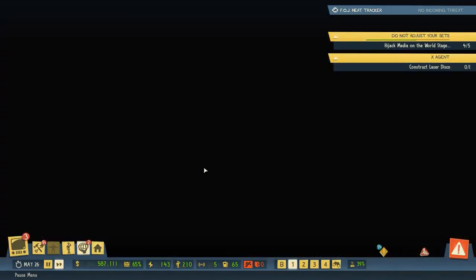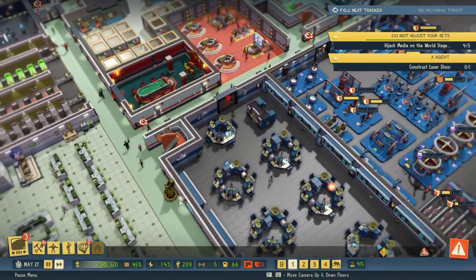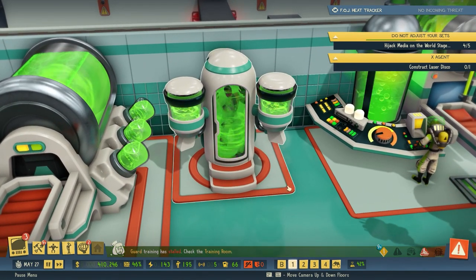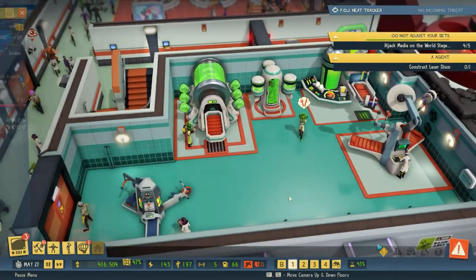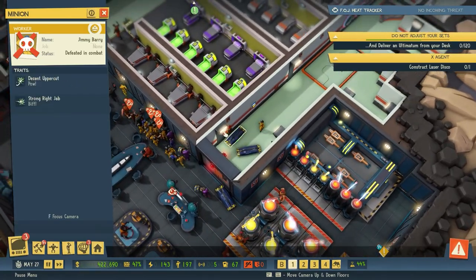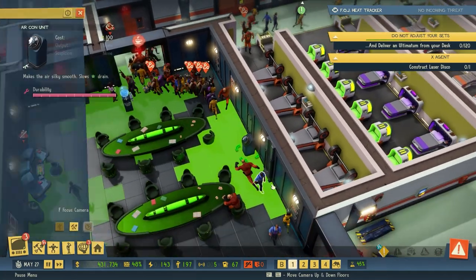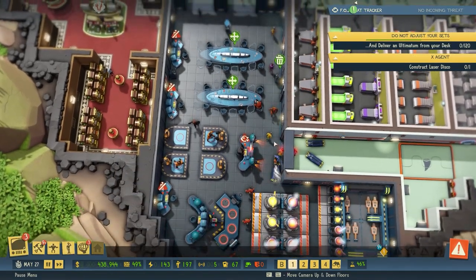Looking at the rejuvenation chamber — it says it's spraying them with vitamins, same green goo as the radiation chamber essentially. The new item — broadcasting equipment — is now staffed and increasing scheme income. Delivering the ultimatum from the desk now. Agent Steel has arrived in the white tux — super agent John Steele. Counting training: 5 mercenaries, 10 guard trainers, 3 hitmen trainers, 4 martial arts trainers. We don't have to go through all of those but we really should. Bringing Iris and our evil genius — actually can't bring evil genius yet as he's having a chat.